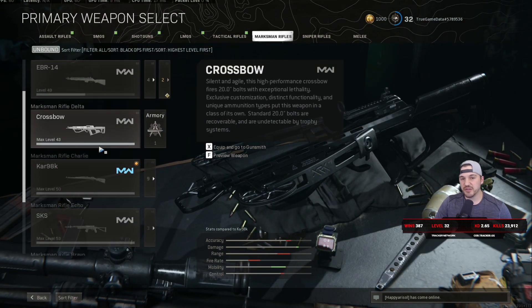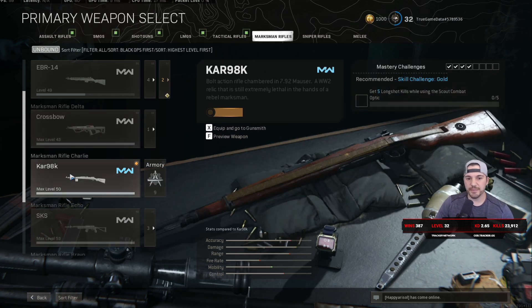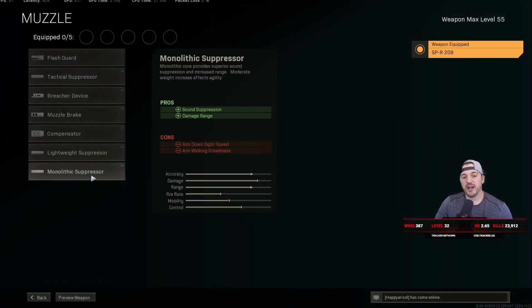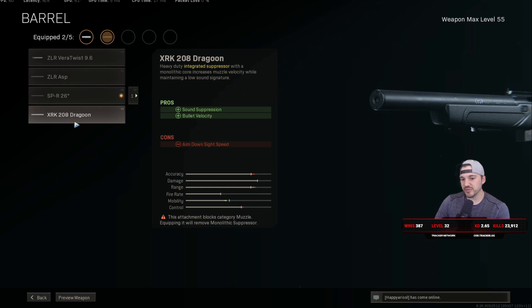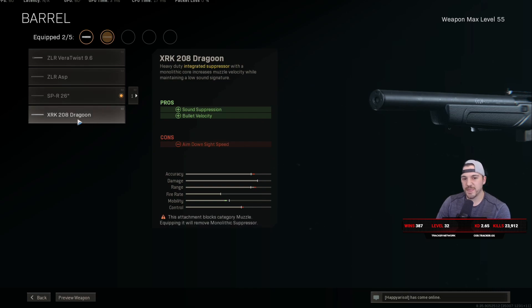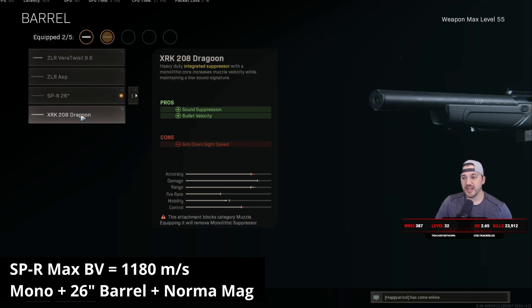Next up would be the SPR — it's kind of the middle ground right now. It has good bullet velocity, good ADS times — slightly better ADS than the ZRG but slightly worse bullet velocity — and a really good reload time. It's just a great all-around sniper, one of the absolute best. For the build: monolithic suppressor, longest barrel. A lot of people ask if the dragoon barrel is viable and it really isn't — bullet velocity is so slow that even dragoon with normal rounds is still really slow. I wish the dragoon was a bit faster so we could have some fun no-tracer sniper builds.